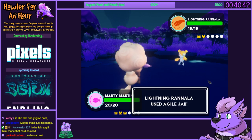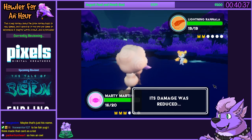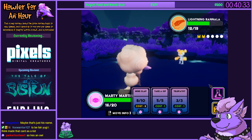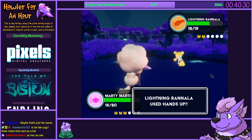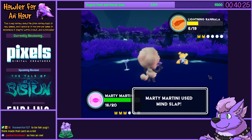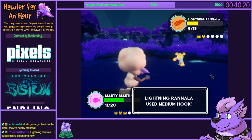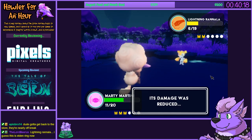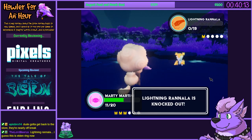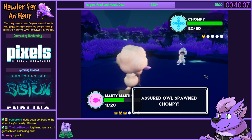Lightning Ranala. Oh, fast! Look at that. Honestly, the models and animation work are quite good. Can't even look like an owl. I guess this is Elden Ring now. Look at that. Ice. That was choppy.